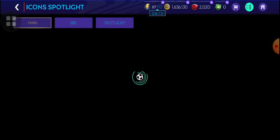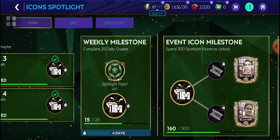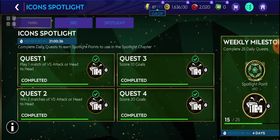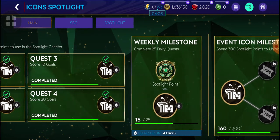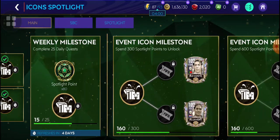So yeah, we're gonna talk about the Icon Spotlight quickly. The Icon Spotlight is really good because every 25 quests you complete, you get a free 80 spotlight points, and by spending those spotlight points...